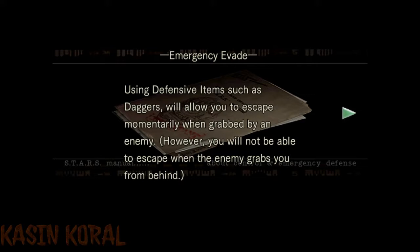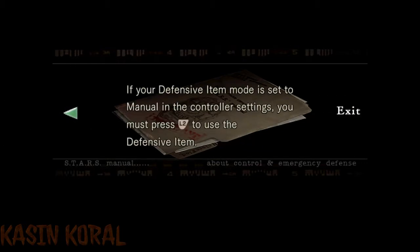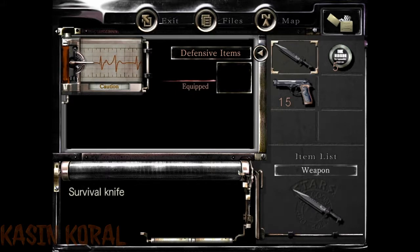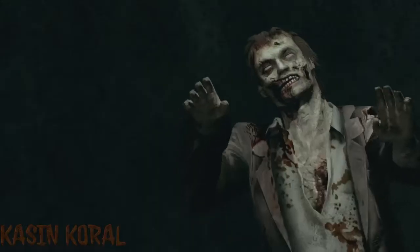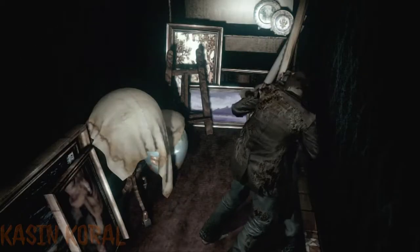Emergency: using defensive items such as daggers will allow you to escape momentarily when grabbed by an enemy. However, you will not be able to escape when the enemy grabs you from behind. To equip a defensive weapon, go to the status screen, select the item from the defensive item menu, and then select the equip command. If your defensive item mode is set to manual in the control settings, you must press L to use the defensive item. I think it's on automatic right now. Oh, I got a surprise attack from the zombies! Come on, get out — there you go.